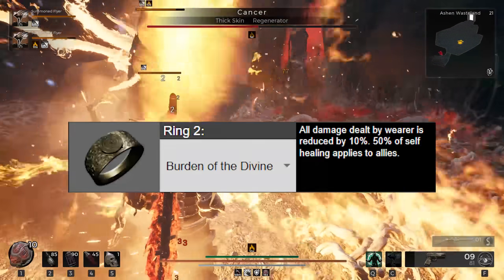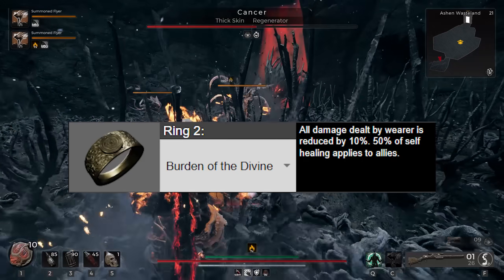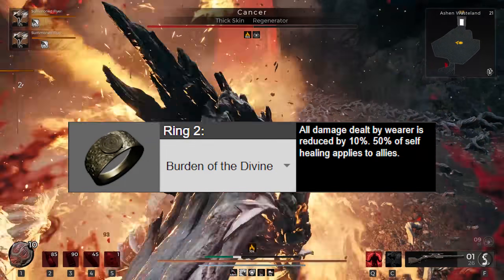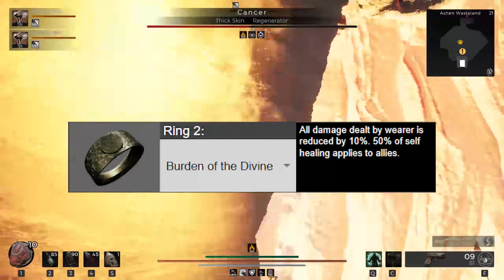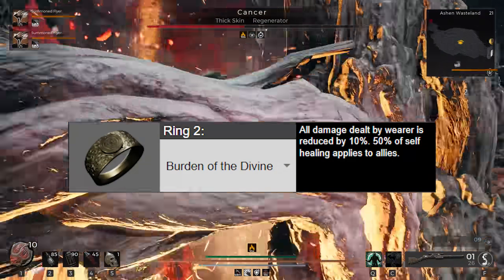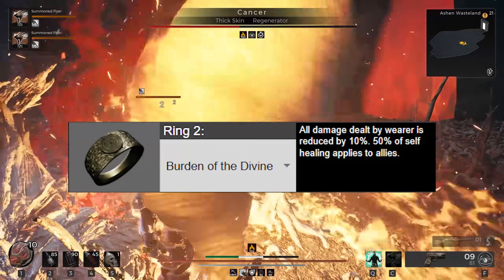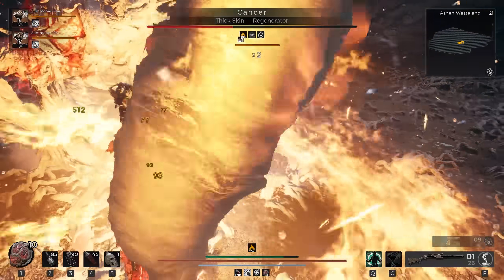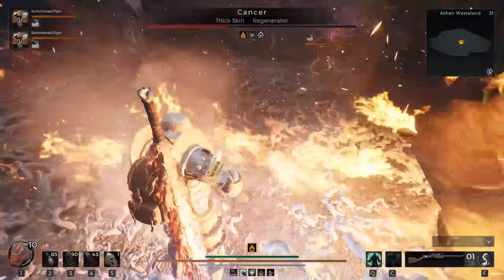Lastly, to wrap up our healing, we use Burden of the Divine — something I never thought I would ever use in a solo build. The ring reduces damage dealt by the wearer by 10%, but the key part is that 50% of self-healing applies to allies, including minions. So when you use your Relic and it's applying to yourself, 50% of the healing that's healing you is also going to the minions, which means the 5-second window for overheal tracking gets even more healing. Burden of the Divine is a larger healing increase on this build than Nimue's Ribbon would be on the neck. If you see a build using Resonating Heart without a double minion setup with Burden of the Divine, they are trolling you.